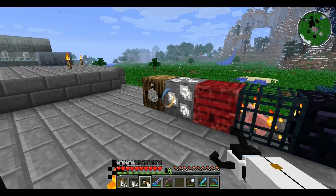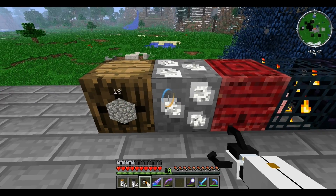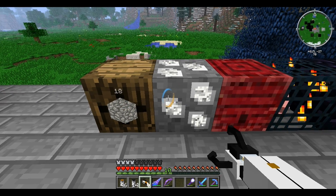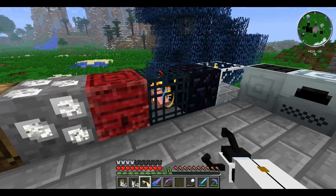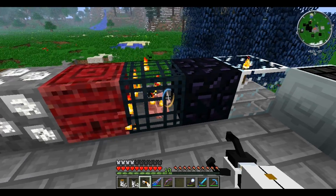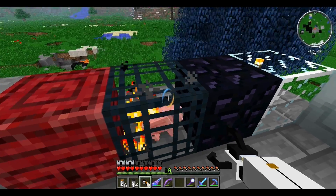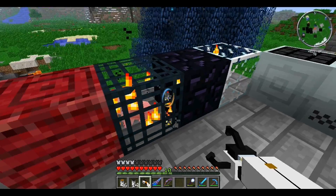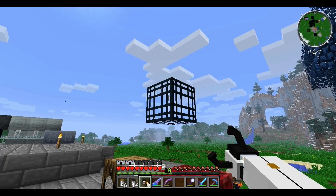Today I'm going to be showing you how to pick up any of these blocks right here. The barrels you can't really pick up — they actually turn into a different block when you try to pick them up. But it's kind of weird what they turn into. You can pick up any of these blocks right here. If you try to pick up any custom spawner or any default spawner, it always turns into a pig spawner. But what you do is you need a portal gun.